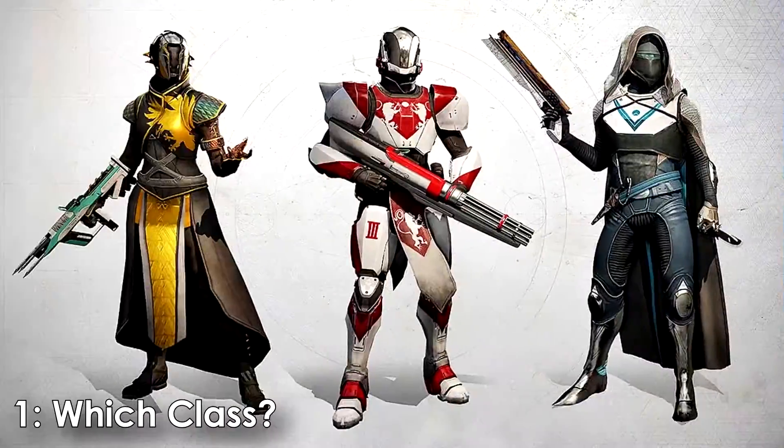Number eight: we have crafting, which allows you to get exactly the roll you want on specific weapons that are available for crafting, as well as enhanced perks, making them even more powerful. To craft weapons, you have to go to the enclave and unlock their particular patterns. To unlock a pattern for a particular weapon — and not every weapon is craftable — you have to get deep sight weapons, which are weapons that drop with a red border. Certain activities will have a higher chance of getting certain weapon types to drop with deep sight resonance. Once you get that weapon, either delete it or go into the weapon and remove the deep sight from it, which will give you deep sight materials for crafting and give you unlocked pattern progress. Usually you need about five of these per weapon to then craft it.